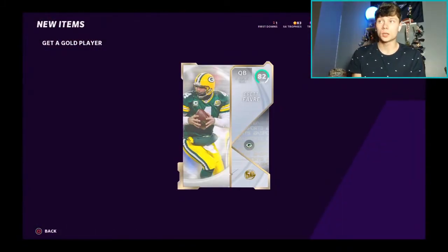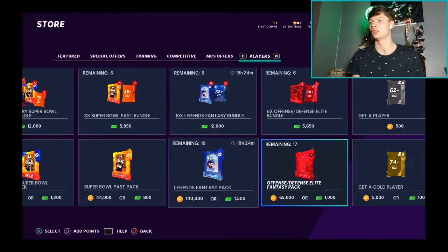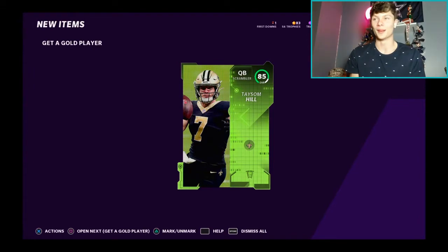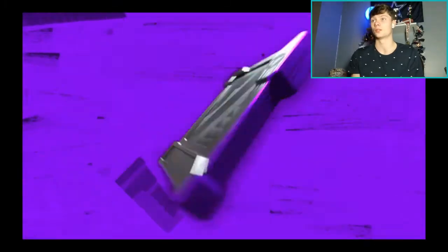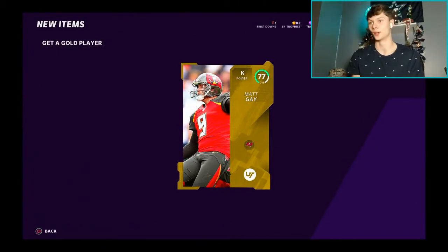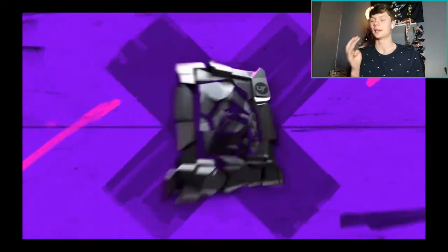We got an 82 Brett Favre — we could probably use him over Marino — and another core elite. We have two right ends; maybe we can put one at tackle. Two more sets to go. Team of the week — 85 Taysom Hill QB, we're using that meme card, we love Taysom Hill. We also got Vic, a legend, more wide receivers including Jerry Rice, but I don't need more wide receivers. Matt Gay — keeping him, great last name.